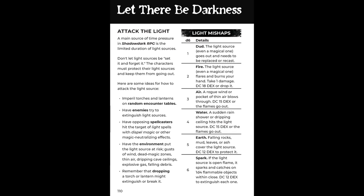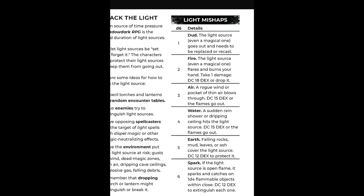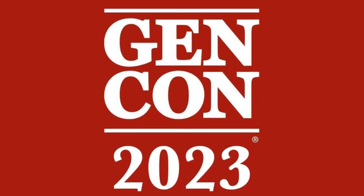If you want to kill your players and you need creative ways to cause more darkness, you can refer to the light mishap table on page 110 of the Shadow Dark Manual. Thank you for watching my video. And before you go, I have a little update — Dungeon Damsel is going to Gen Con! So if you're going, leave me a comment below and let me know. Don't forget to like and subscribe, and I'll see you next time!